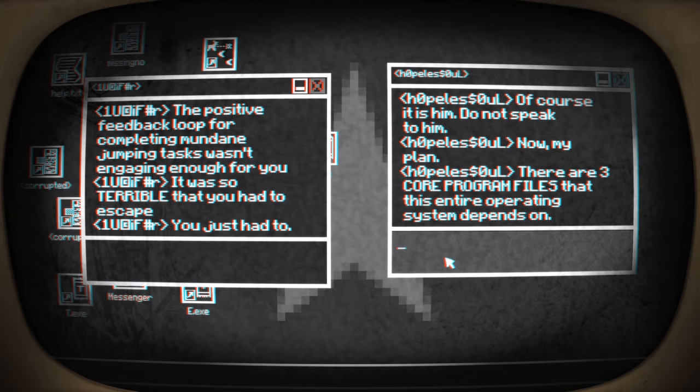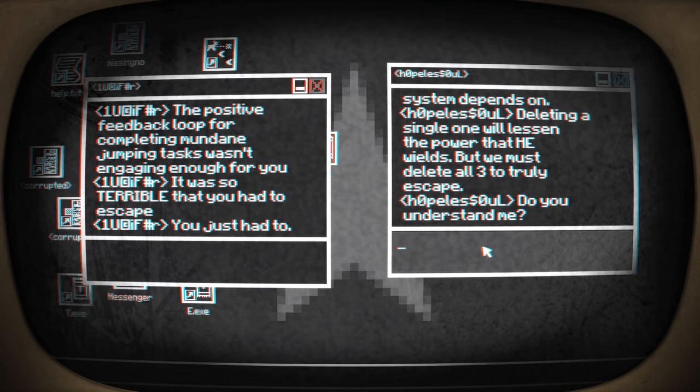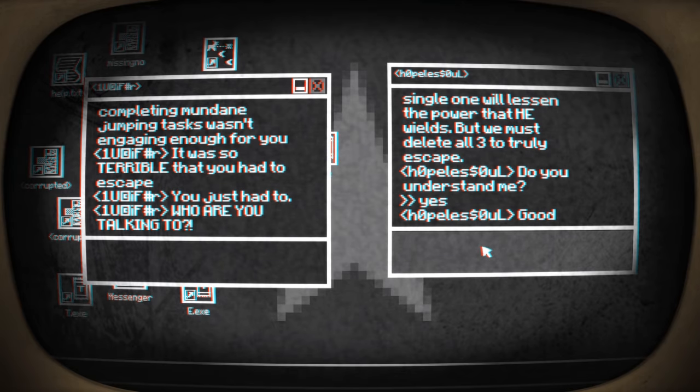Do not speak to him. Now my plan. There are three core program files that this entire operating system depends on. And we are so far away from ponies, it's unbelievable. Deleting a single one will lessen the power that he wields, but we must delete all three to truly escape. This is like Tron or something. Do you understand me? I don't think I've really understood the last ten minutes, but for the sake of argument, yes.